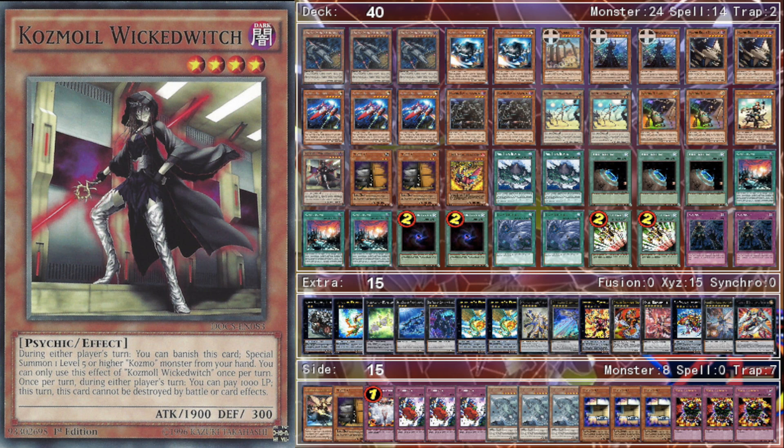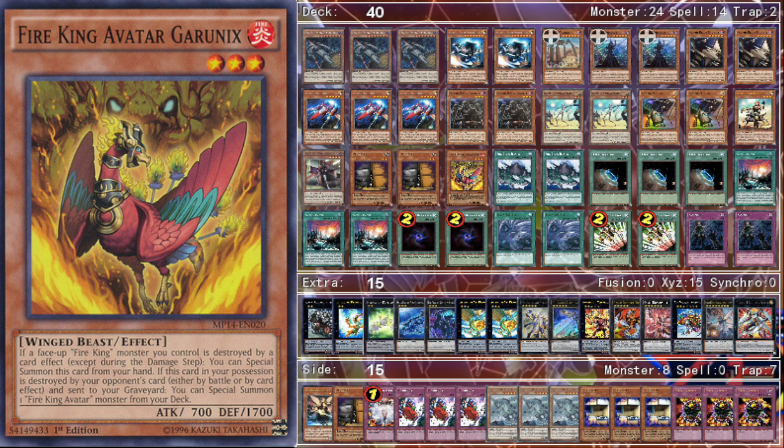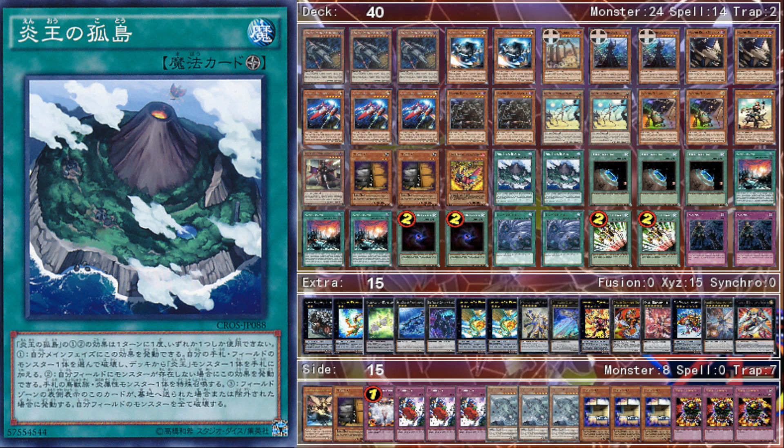Next we play two Maxx C. I think it's a staple right now — I really want to play three but I just don't have space. With Burning Abyss Cosmo everywhere, Maxx C is definitely needed in the main deck. Then one Fire King Avatar Garunix, because it's necessary for the Fire King combo.